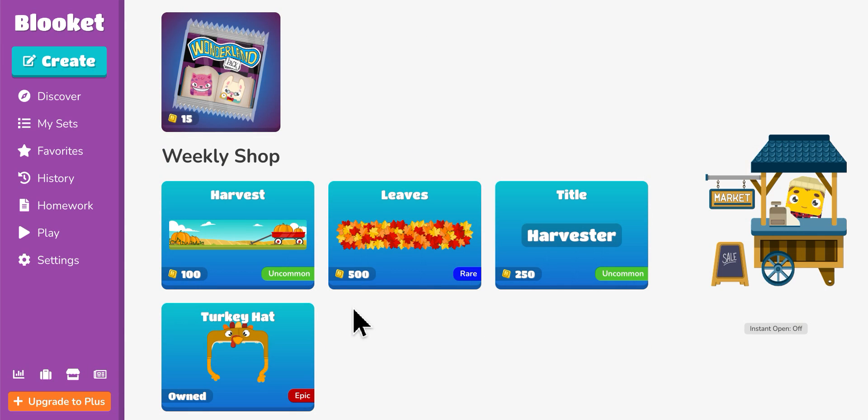So there are three things that are good about the Turkey Hat. Number one, it's seasonal. Number two, it's an Epic. Number three, it's actually really, really cheap for an Epic. Because in Halloween, the Pumpkin Banner was 750 or something like that. This is actually really cheap for an Epic and people love it — it's really, really cool.